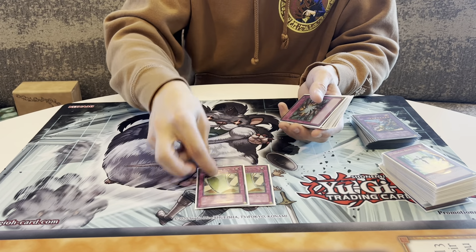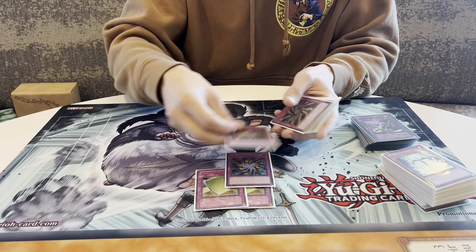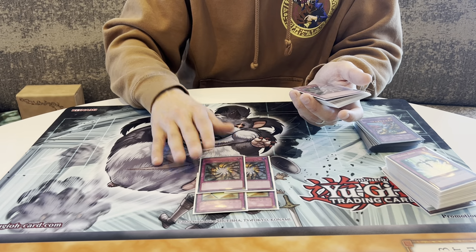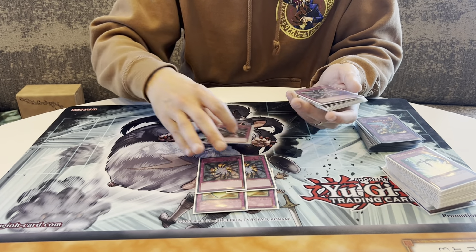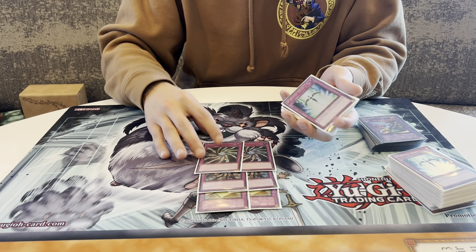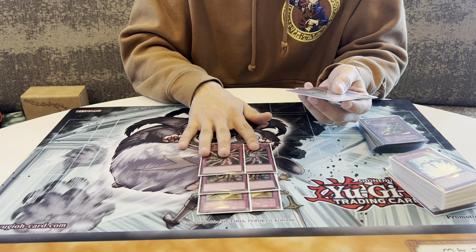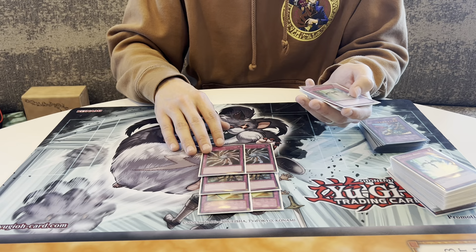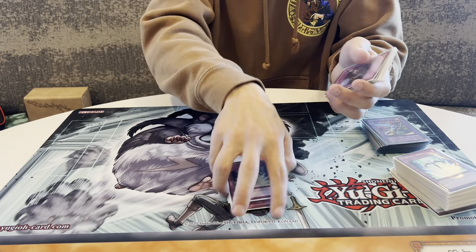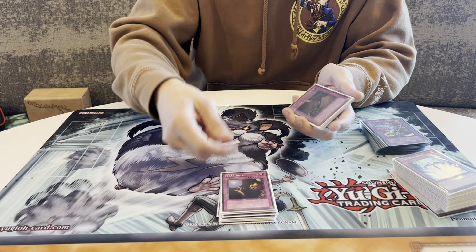For the side deck: two Pulling the Rug — against Divas, Caius, Monarchs, anything like that. Two Shadow Mirrors — I don't side this against regular Blackwings but against Dragunity Wings I think it's really important, being able to negate the graveyard value. Two Light-Imprisoning Mirrors — I played against a Fairy deck and put it in; it was good. And if you see the Christia/Fairies or Lightsworn deck I respect that, so Light Mirror is a really good card. One Starlight Road — I bring this in against just regular Blackwings.